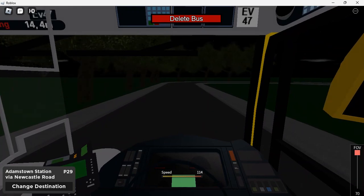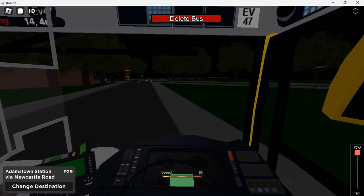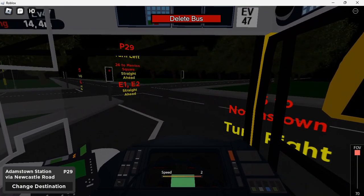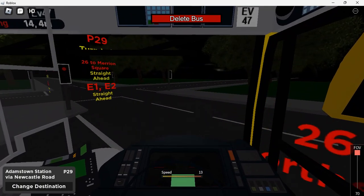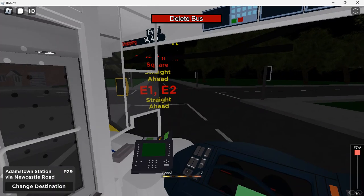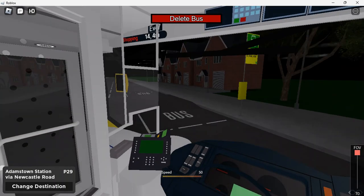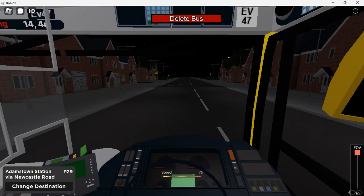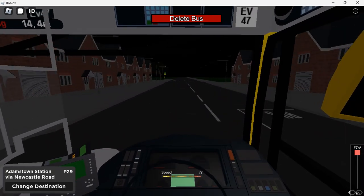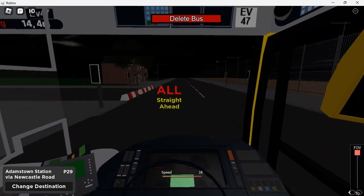So this is my first time doing the P29 actually. So we go down to the traffic light then we turn left, but you couldn't put the traffic lights here. We're now on to the new extension. It's the X30 - yeah the X30 comes down here. Now I really like this because Adamstown is still in development - look, they added the traffic lights in but they're not switched on.